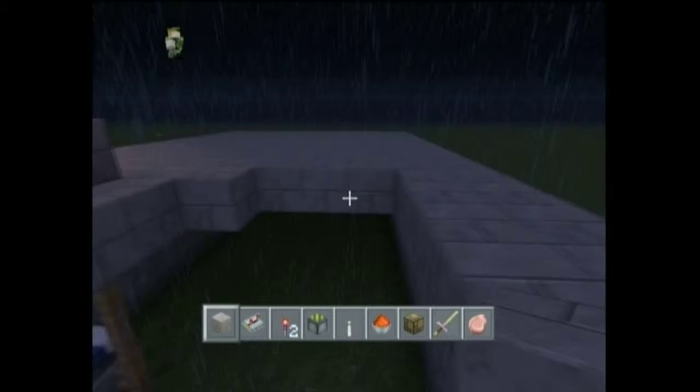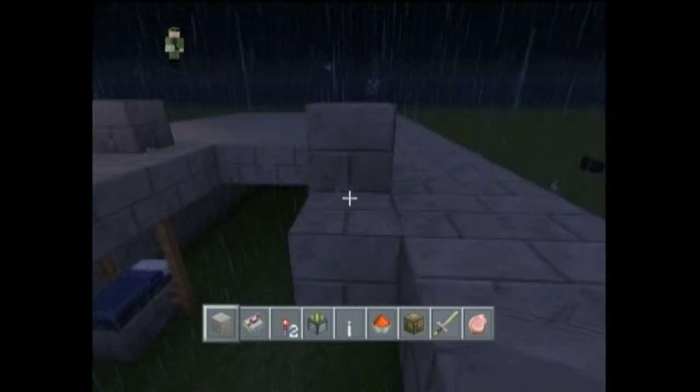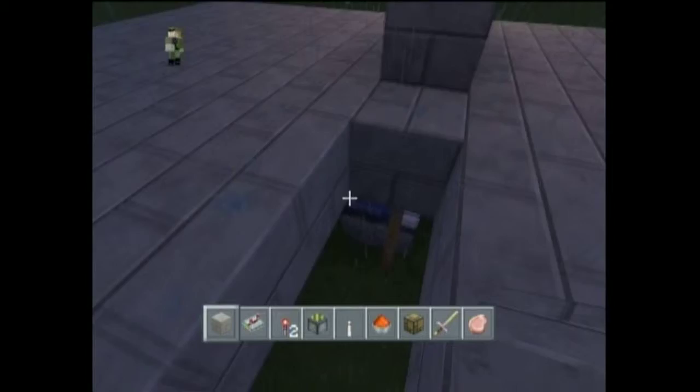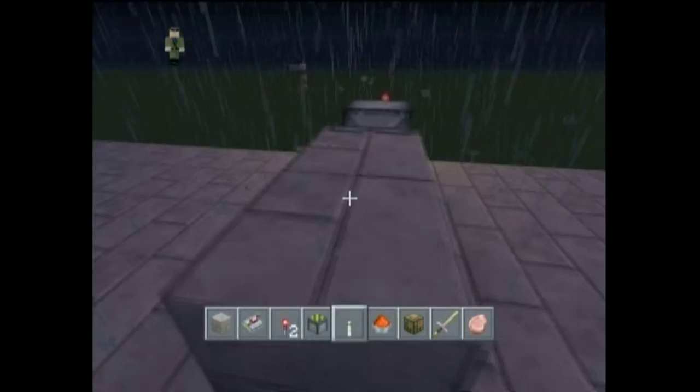I'm sure a lot of you have been seeing the new snapshots for PC Minecraft. The slime blocks — they'll probably be really helpful in future builds for many maps. Definitely the new command block stuff. As of right now, I forget what snapshot week it is. But we are at the point where you can command block a title and subtitle onto the screen, for many different purposes that you might need it for.